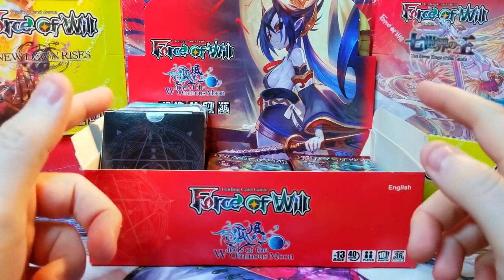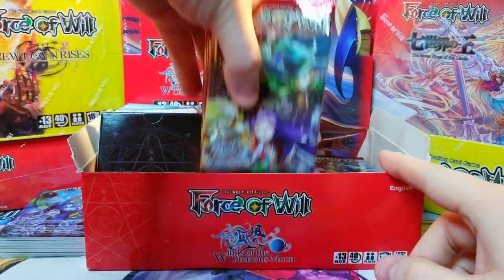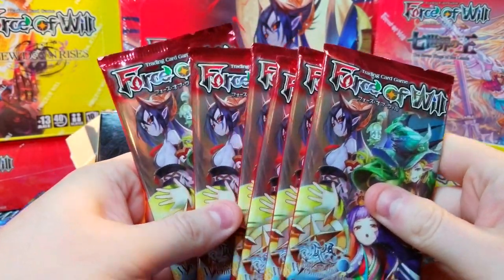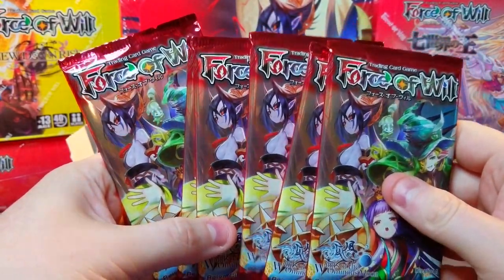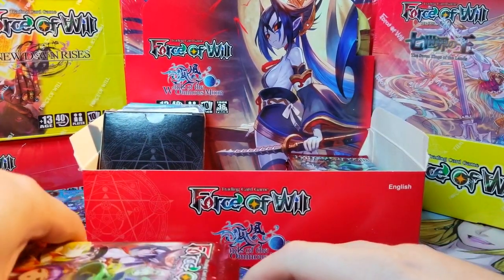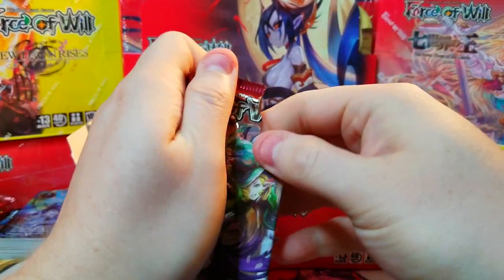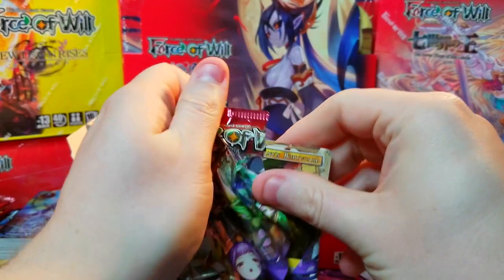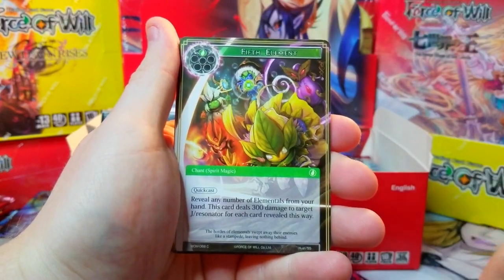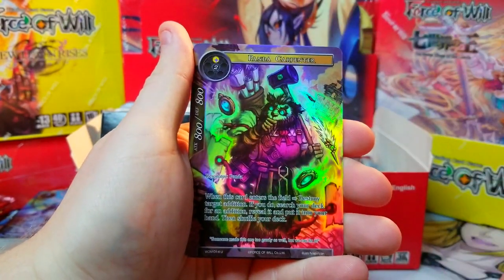Welcome back everybody, it's time to lock down another booster cracking Sunday and we're getting back to cracking some more packs of Winds of the Ominous Moon. We're going to jump back in to the second half of this box and see how we can do. It seems like we've gotten kind of a rough box and we're trying to see if we can make our money back. We haven't gotten a J Ruler yet — we'll at least get one, I'm pretty sure — hopefully we can do pretty well with our pulls.